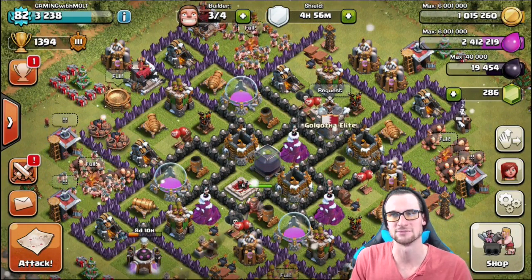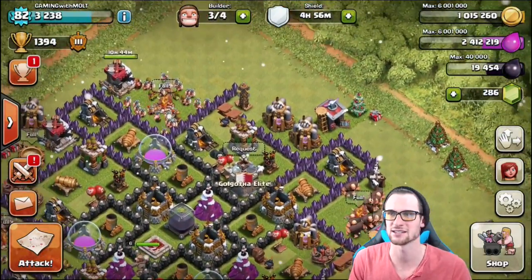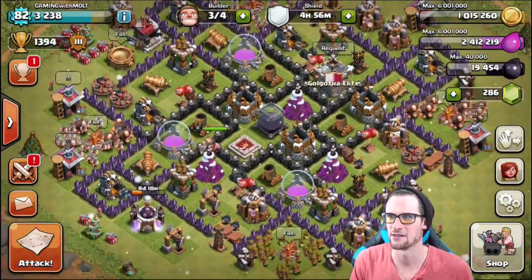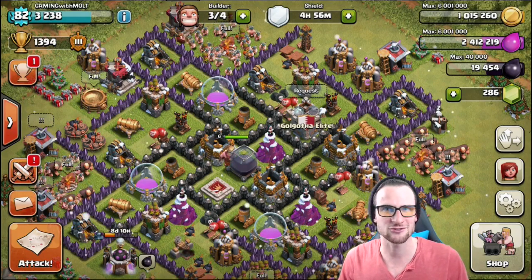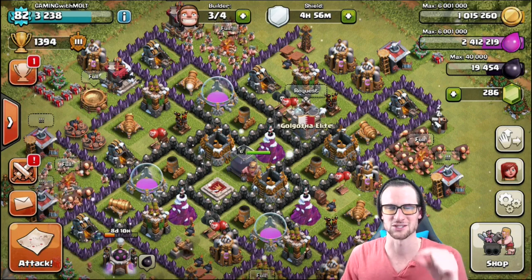Today we have three builders available, so we need to upgrade some stuff and see what all we can upgrade. All of our Teslas are done now — they're all maxed and done upgrading. We do have this one dark barracks upgrading up here, and that's the only thing upgrading. So we've got some bombs to do and so on. Also guys, I am selling some t-shirts right now — definitely check those out in the description. We've got a 'Barch Love Barch Life' shirt, which is perfect for Town Hall 8.